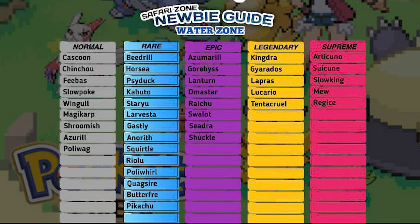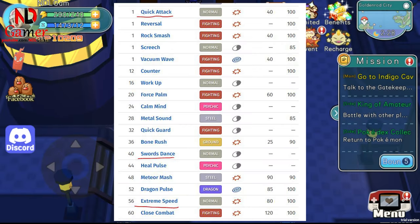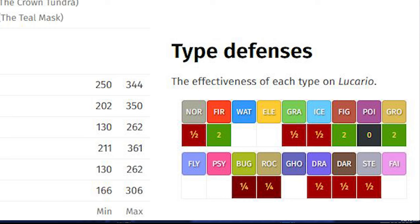Next is Lucario, a fighting-type Pokemon known for its powerful attack capabilities. Drawing from other games, Lucario has a skillset that quickly boosts its attack power, such as Swords Dance. It also has priority moves like Quick Attack and Extreme Speed, which allow it to strike first with high damage, making it very useful. However, Lucario takes extra damage from fighting and ground-type Pokemon, so be cautious when facing those types.